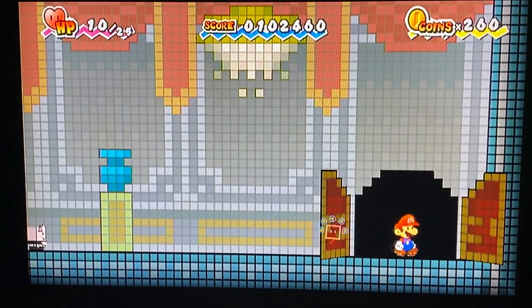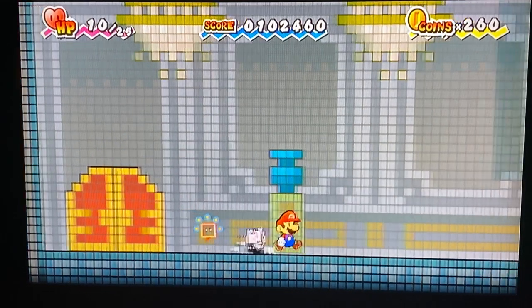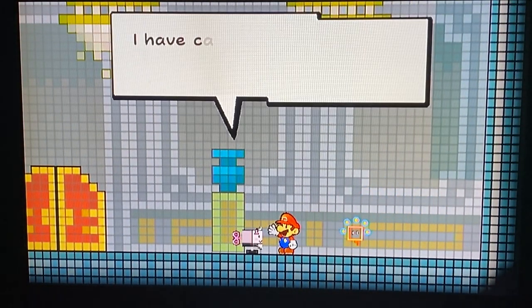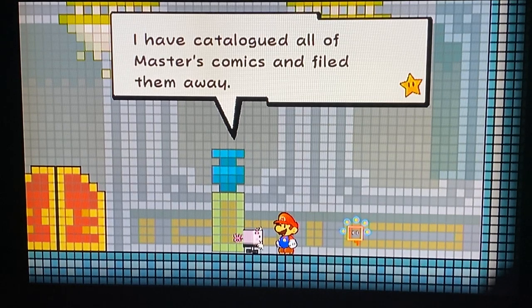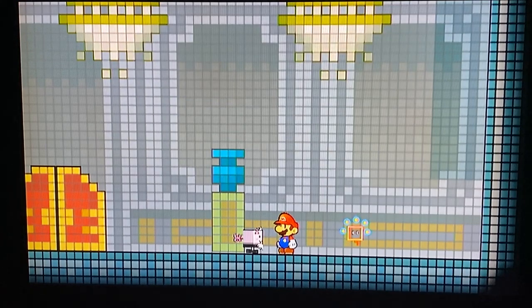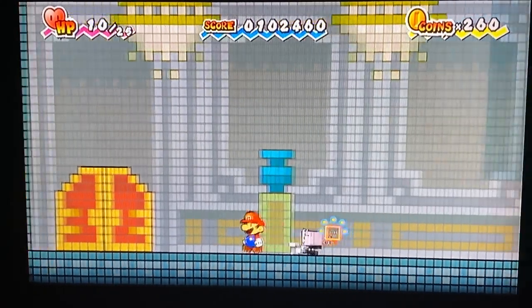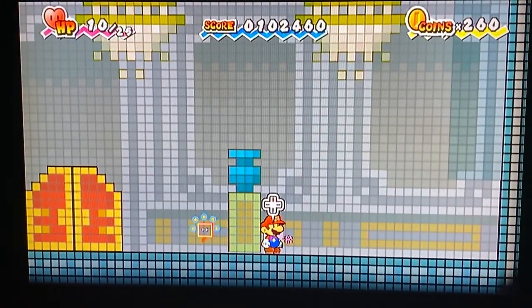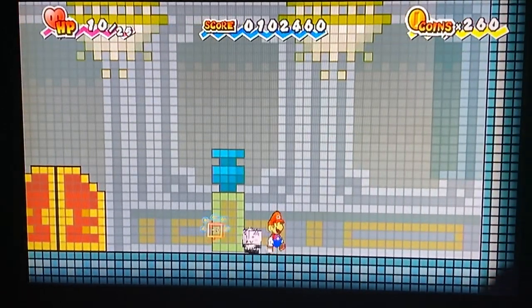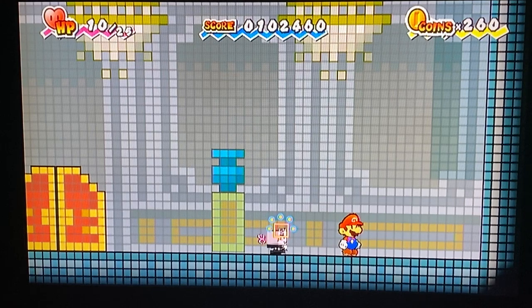I'm gonna have to find two keys if I'm going to open that door. So let's see, I'm going in. I'm gonna need to find two keys to open that door. So far all I see here in Fort Francis are these sort of wind-up cat robots that work for him.